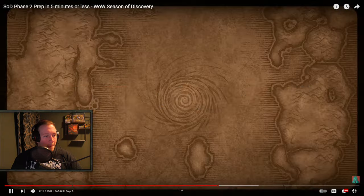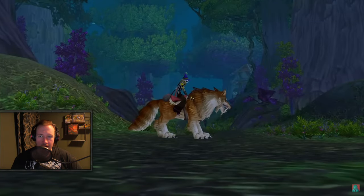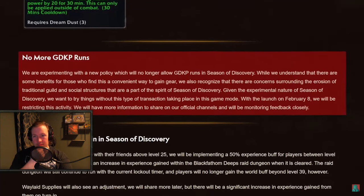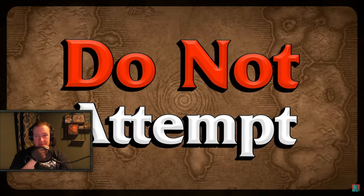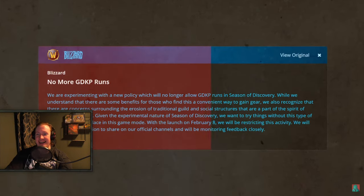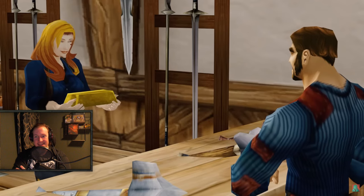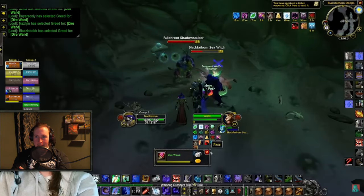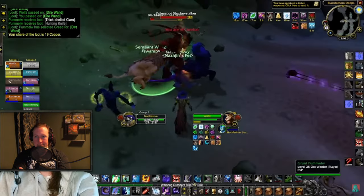You'll also need 45 gold for your mount and training if you're at Honored rep. Warning — this method will be bannable after February 8th, so do not do it after that date. One of the quickest ways to make that gold is GDKPs. GDKPs are very controversial, but if you need some last minute gold it can be very worth it — just using your lockouts to make 20 to 30 gold in a matter of 45 minutes.